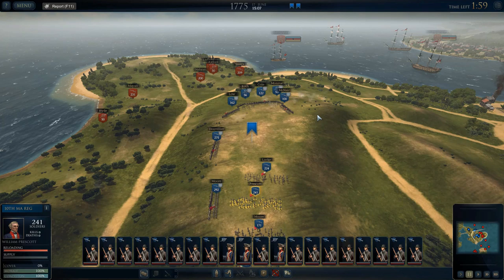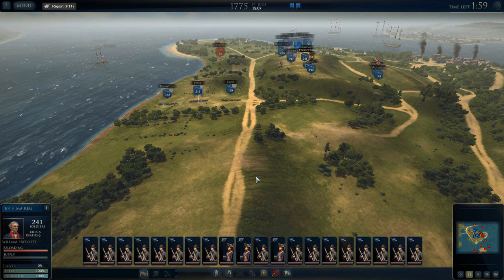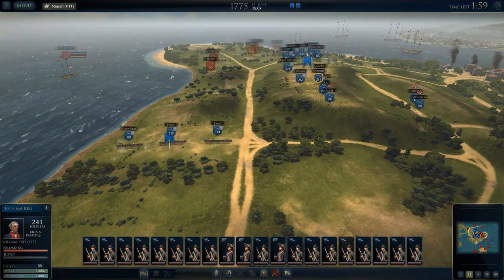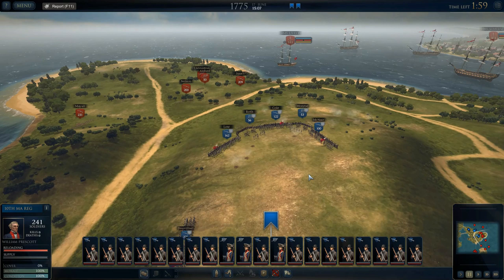A little bit of background about the battle: first of all, it was not fought on Bunker Hill. Bunker Hill is back here — originally that was the objective for both armies. The Americans were supposed to set up their fortifications there, the British were supposed to take that hill, but somehow they all ended up fighting over here on Breeds Hill. They called it the Battle of Bunker Hill, but it's actually on Breeds Hill — just one of those weird things that happened.